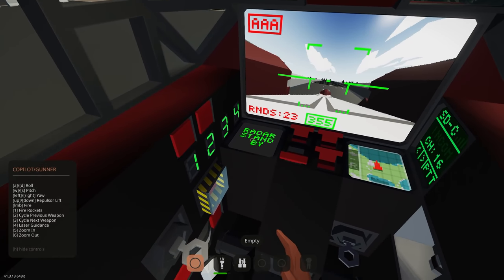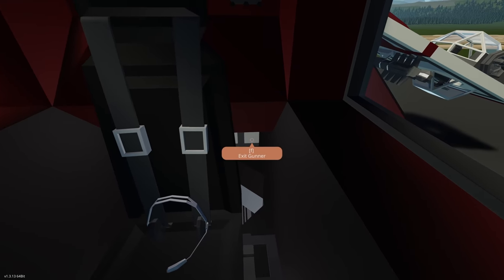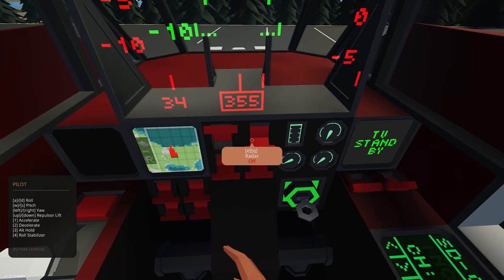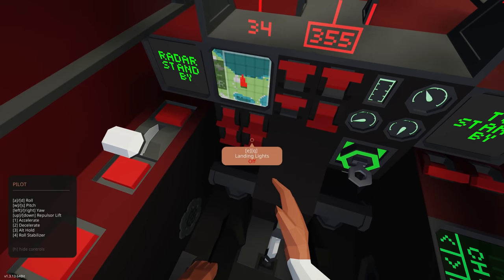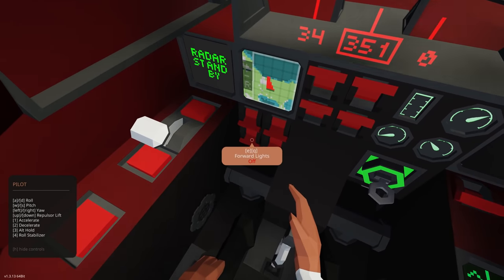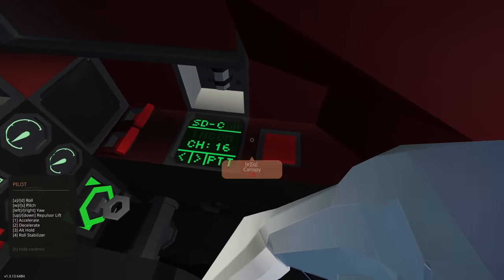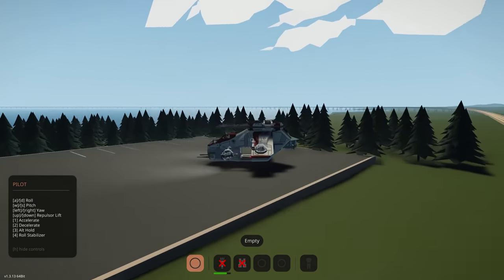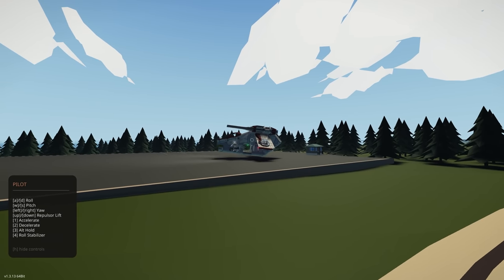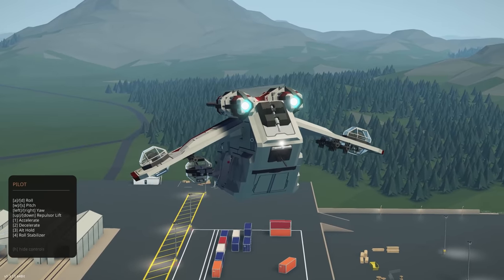You can definitely destroy anything with this thing. The pilot seat also has flight computer, radar, cockpit lights, landing camera, thrusters, canopies, blast doors, iron drive systems. We're already flying - pitch controls up and down, and there's a roll stabilizer on key four. It was very weird at first but once in the correct mode it's fine.